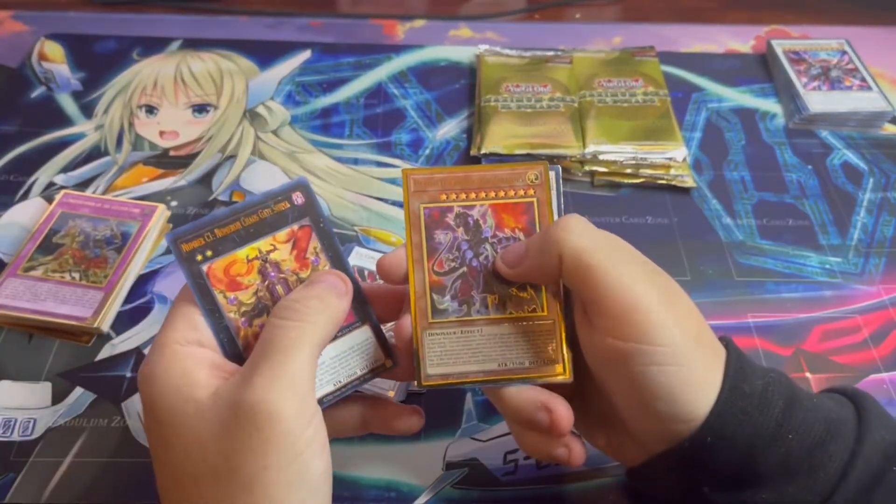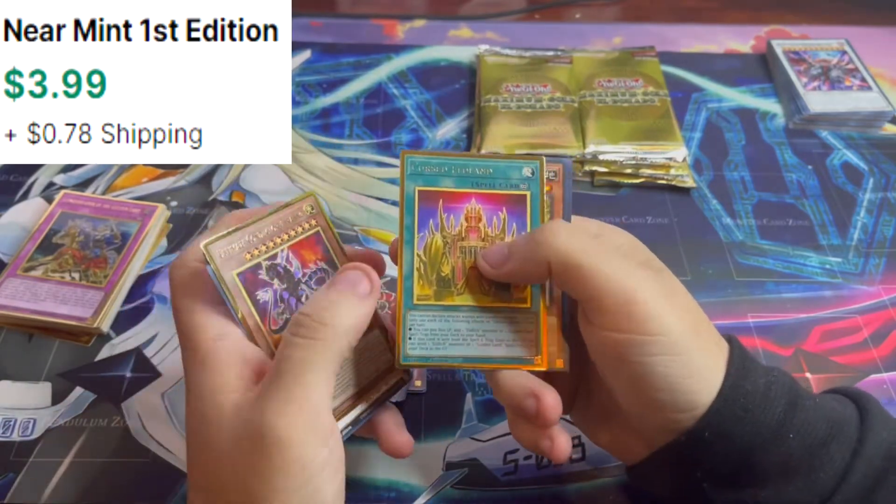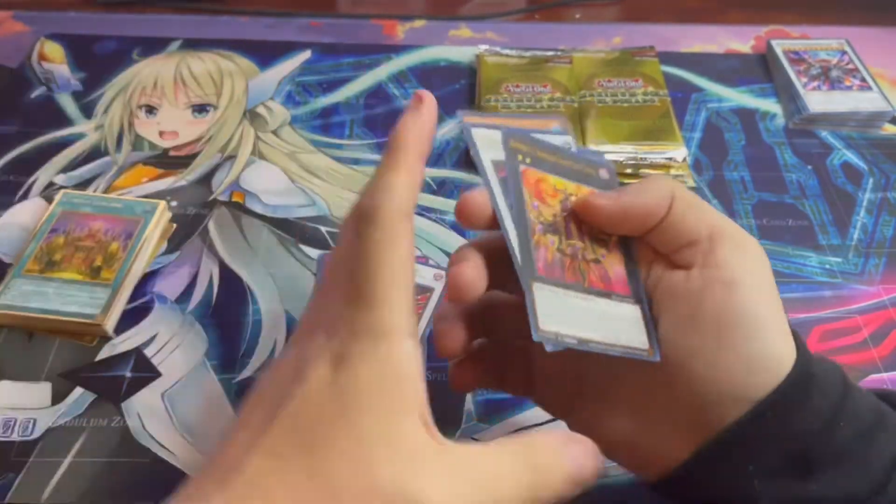You guys know what I'm after — Ultimate Tyranno, Deep Sea Diva, Cursed. This is actually another pretty good spell card in this set.